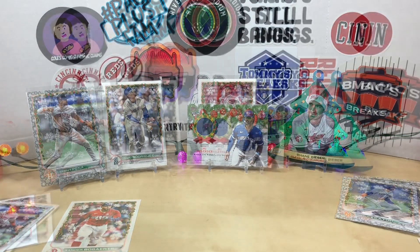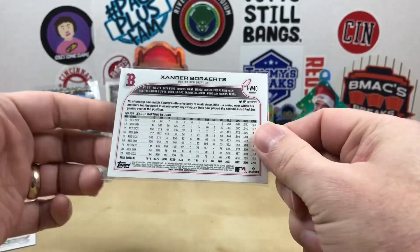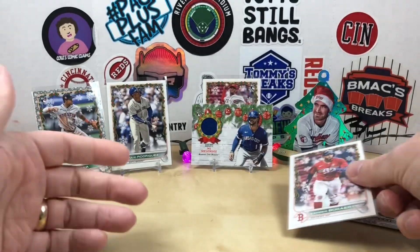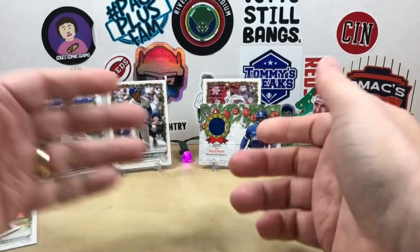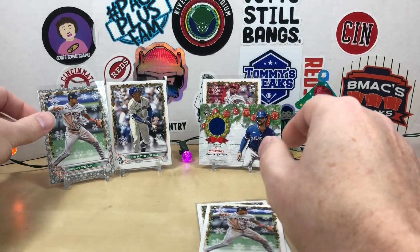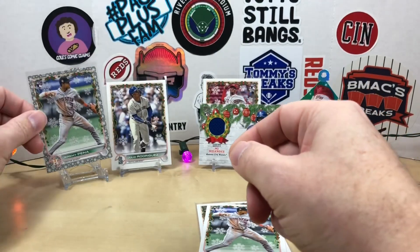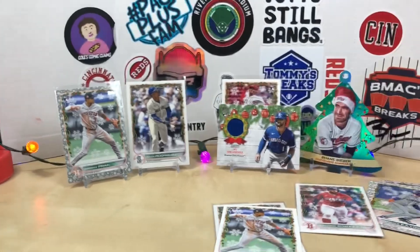Okay, we're back. I went back through the codes and it looks like the only short print I got was the Xander Bogaerts with the candy cane sleeves — just a regular SP, nothing too rare. Overall pretty happy with the box. MJ Melendez was our relic with that nice blue patch. Decent rookies — Hunter Green, Julio Rodriguez, Jeremy Peña, Wander Franco — and a nice Jeremy Peña metallic as well. I may open another one. Diamond Princess is scheduled to open a box as well, possibly this Saturday, so check out her channel. Still searching for that Bobby Witt. Highly recommend this set if you can pick it up. Appreciate you watching and we'll see you next time!